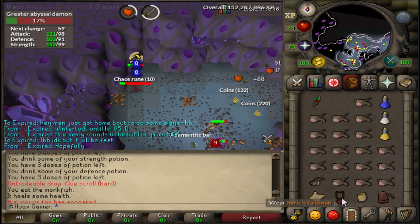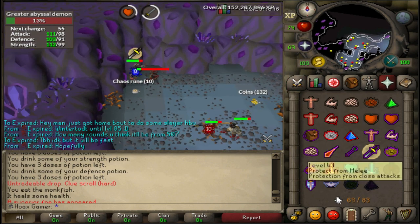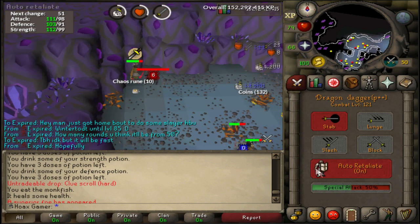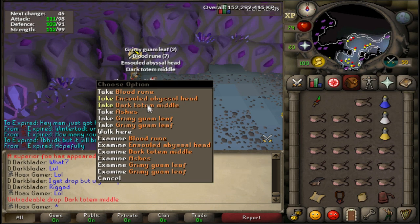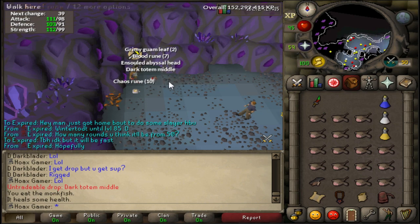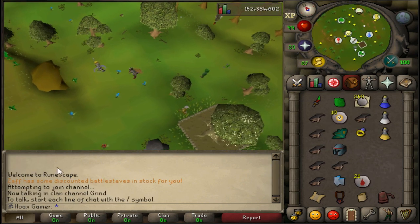Just encountered another greater abyssal demon - this is the second one this task - and I also got a hard clue scroll. I'll complete it after the task. One more spec - 4.2k XP - and for the drop I get a dark totem middle piece. I forgot my soul bearer though, that sucks.